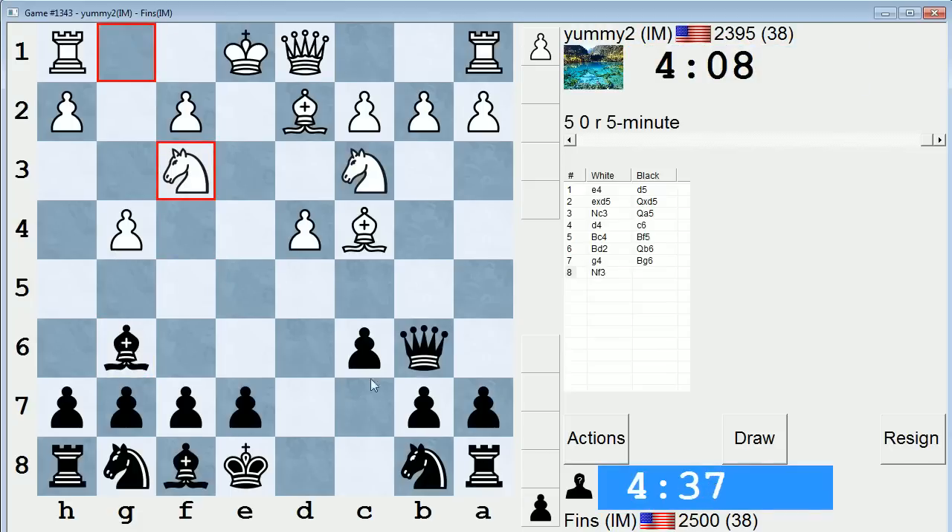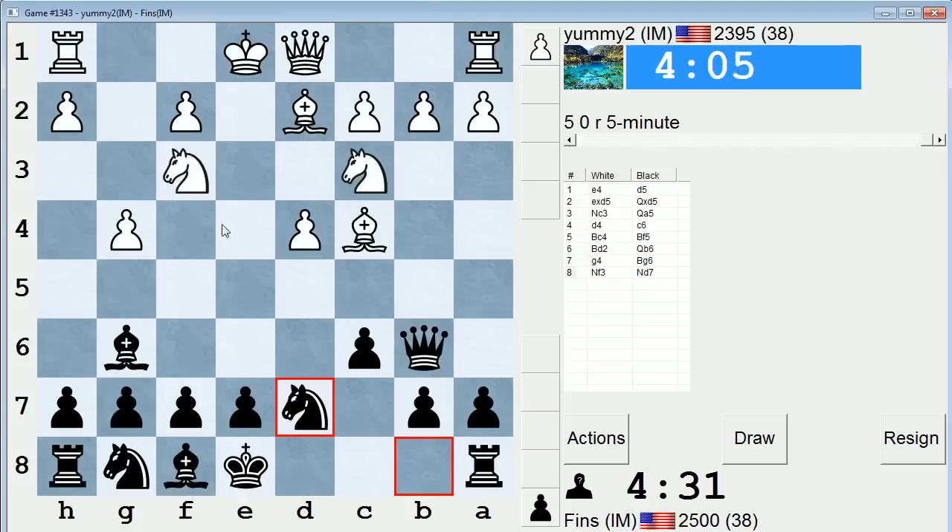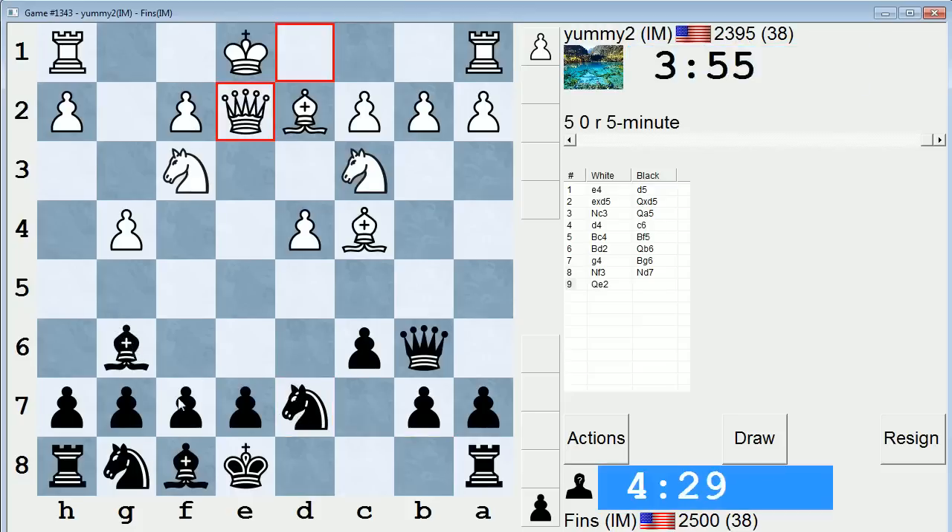I want to rule out knight e5. Should I play an unconventional move? Let's do this. This is just trying to rule out knight e5. It's like if he goes h4, I can play h5 and I don't have to worry about his knight jumping in and hitting my bishop. Very rarely does black do this — develop this knight before the other knight in this opening. I'm going to take that for what it's worth.